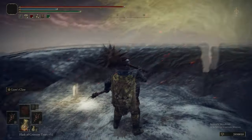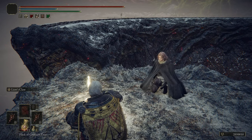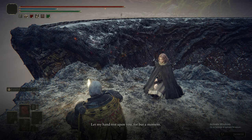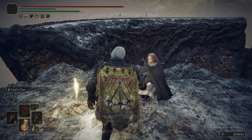Welcome back to Elden Ring: The Ultimate Guide. Today we are at Forge of the Giants, which is the very last grace in the Mountaintops of the Giants, right at the Forge. We're going to speak to Melina, and we get to sacrifice Melina and light the fire, and that will take us directly to Farum Azula.